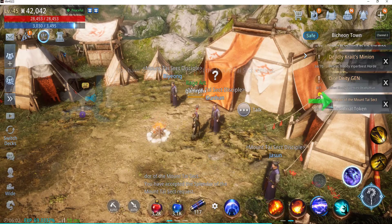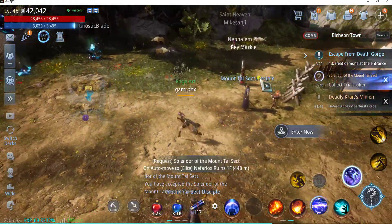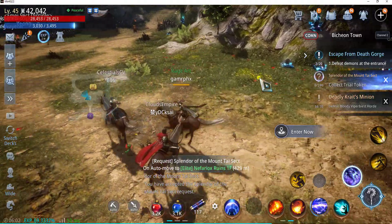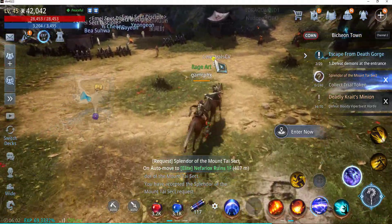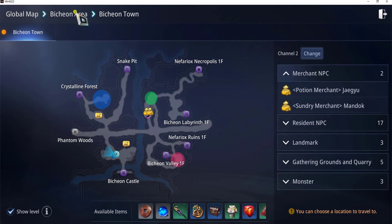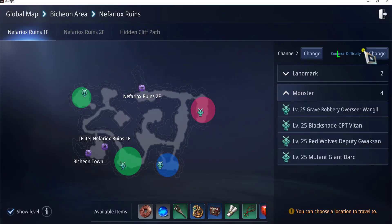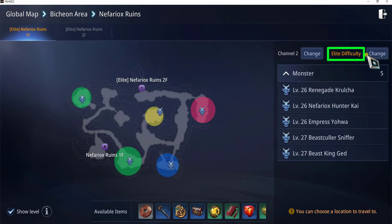Now let's click on the request on the right-hand side and it will auto-move to the Elite Nefariox Ruins 1st Floor. I will stop the auto-move and go to the map, look for Nefariox Ruins 1st Floor, and change the difficulty to Elite.